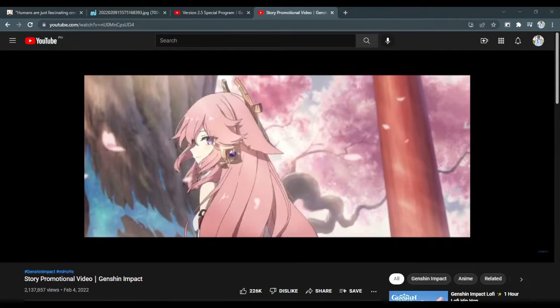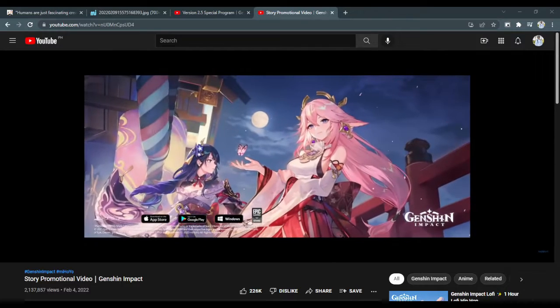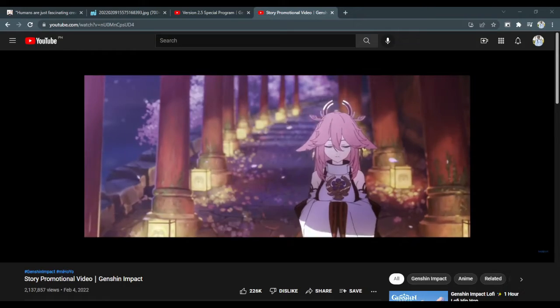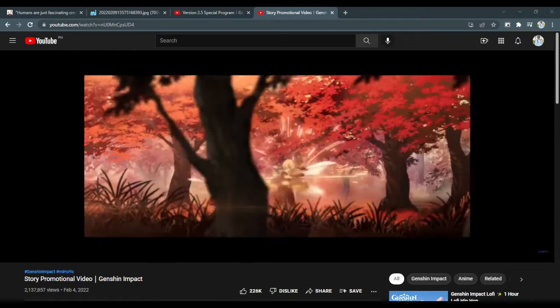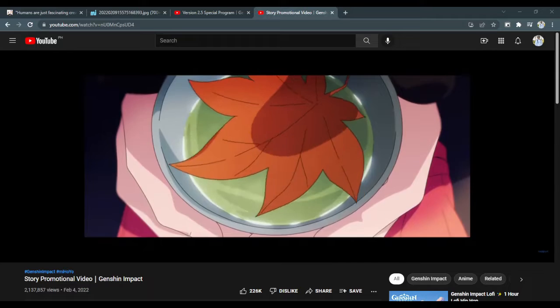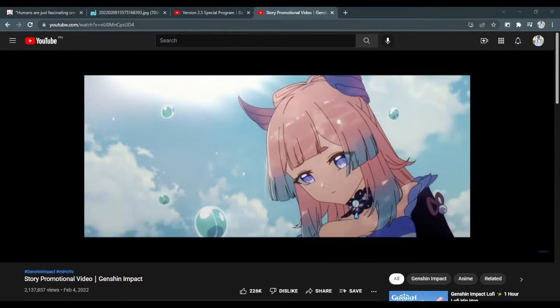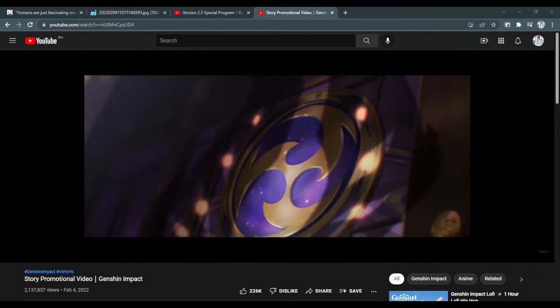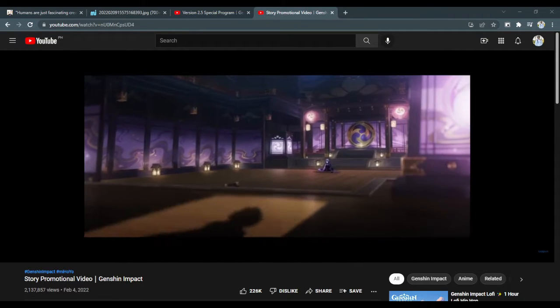If you already have a Widsith leveled with no key characters using it, you already have a weapon for Yaimiko. As for teams, she seems like she'll slot right into mono-Electro teams — especially if her high energy cost is confirmed, as she'll need energy from other Electro characters. She could also be an alternative to Beidou or Fischl in Taser teams, but this depends on whether her off-field skill damage has good scaling. If it doesn't, she may simply be a burst support that slots into any team.